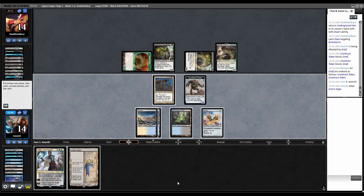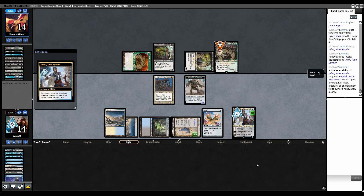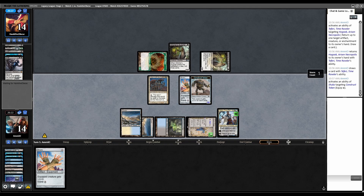There's another Saga. Teferi bounce. Although they have another Hogaak in their yard, so they can just get it back. We're really just drawing a whole bunch of nothing. I don't want to ever attack into the Stitcher's Supplier because it just gives them more fodder, and I know they have amalgams and other things. I'm going to hold this Shuko — I can potentially brainstorm it back into my deck if I draw a Brainstorm.